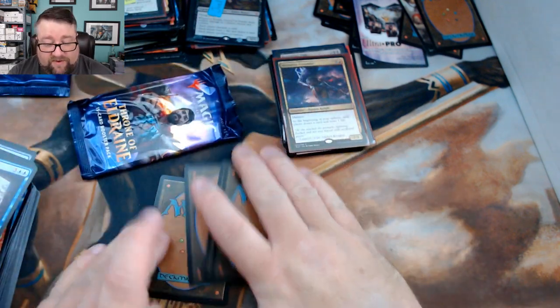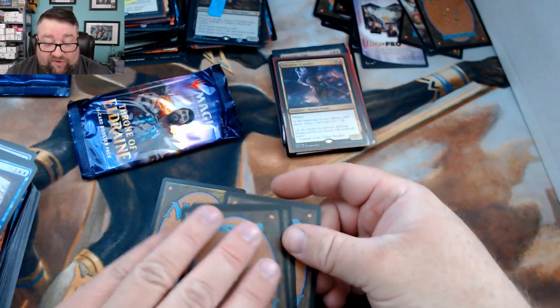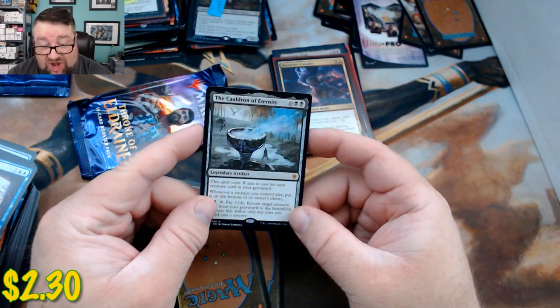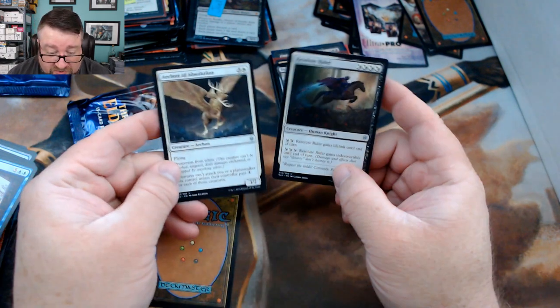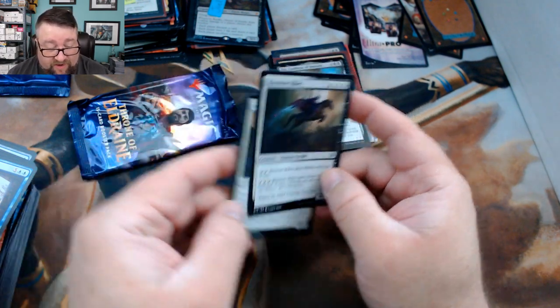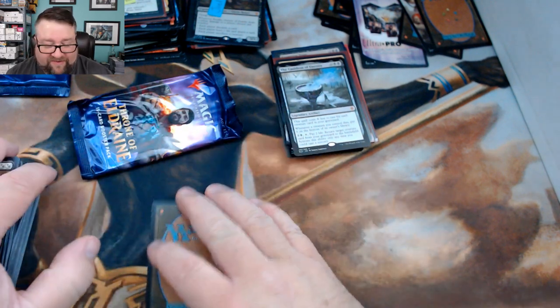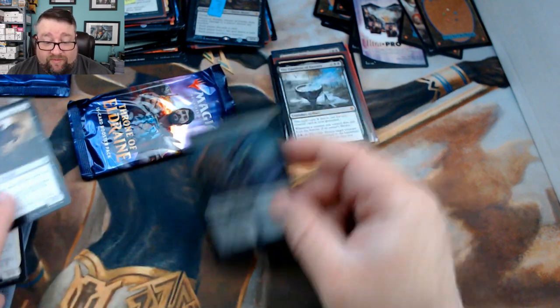Opening the first pack — I did it again, revealed the rare early. The rare is Cauldron of Eternity, another mythic — congratulations! The other cards are Archon of Absolution and Resolute Rider. Foil in this pack is a foil Smitten Swordmaster.